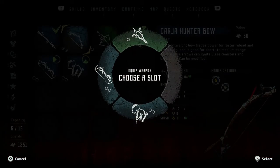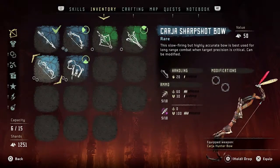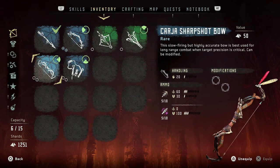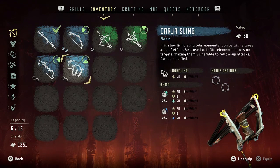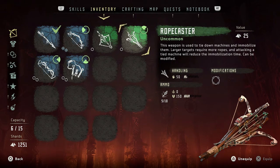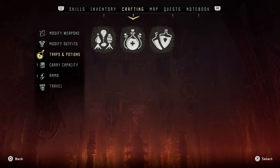I'll put my Kaja hunting bow on that slot and the sharp shot bow on the other one. So I now have the spear and traditional bow on the left, sniper bow on the right, a Kaja sling that will take the slot of the tripcaster, and a rope caster. This is the one I've been wanting — it'll rope down any machine so it's immobilized and I can override it more easily.